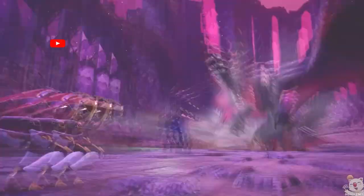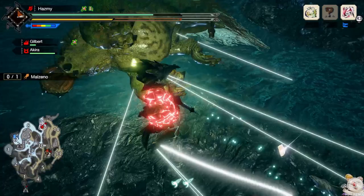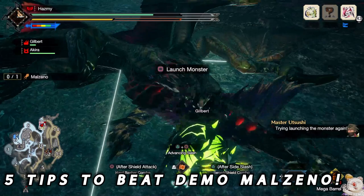Just like previous demos, this version of Malzano is way harder than he will be in the final game, while also having a 15 minute fight timer that presents a major challenge for most people. I'm personally not a pro with any weapon and it took me around 3 days to finally beat it with a sword and shield. I'll try my best to share the best tips on how to beat Malzano in the demo — I won't waste your time with the obvious, but I have 5 tips that will possibly make your time way better.